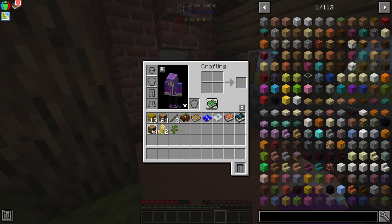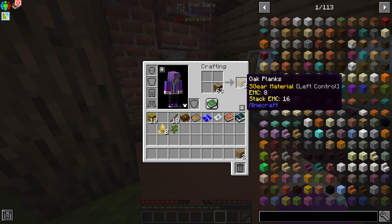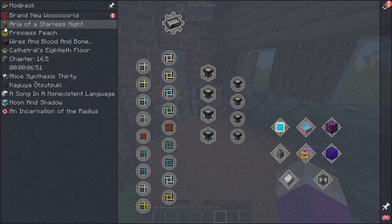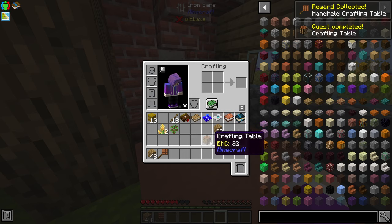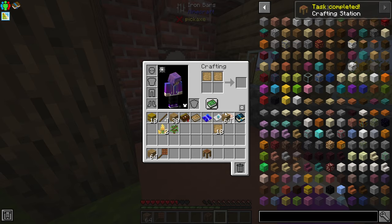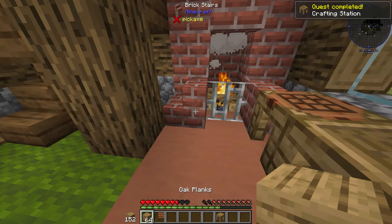Planks only make two now, not four - the plank generation has been cut in half. Let's claim the wood quest and make ourselves a crafting table to get the handheld crafting table reward. We can upgrade it into a Tinker's Construct crafting station by making blank patterns and combining them. Then we make a part builder, place the crafting table down to make the tool station. Let me move this Tinker's setup around a bit.